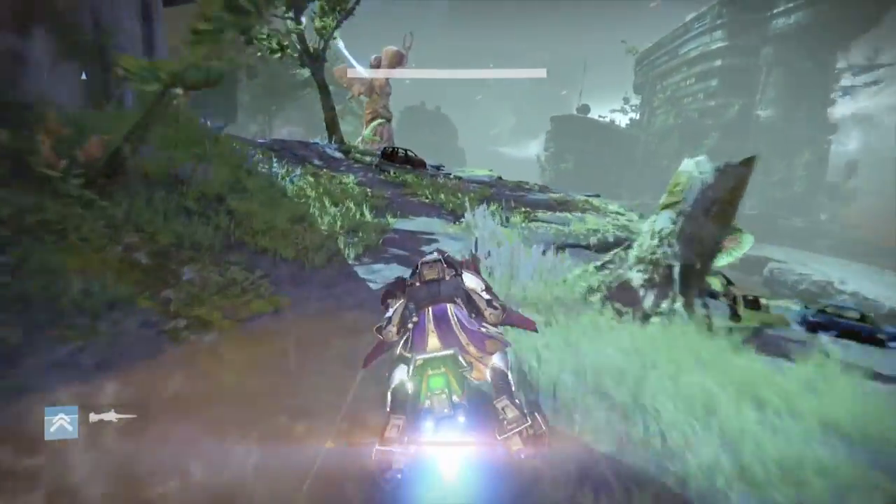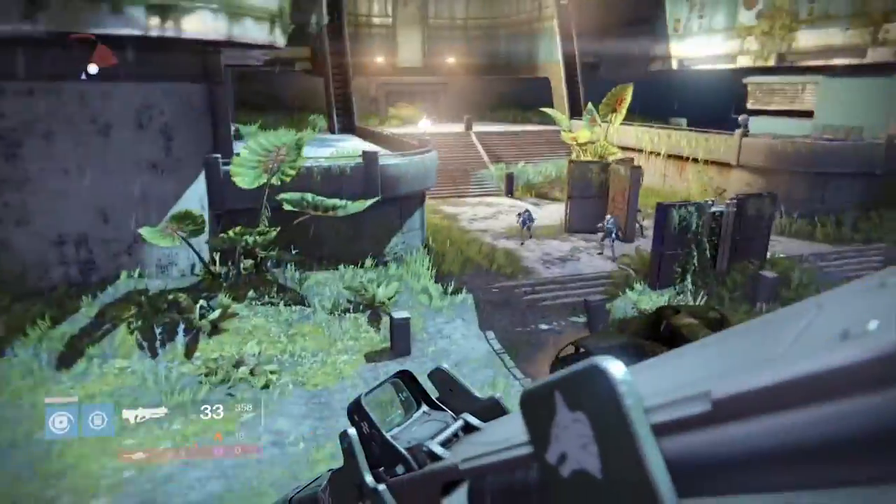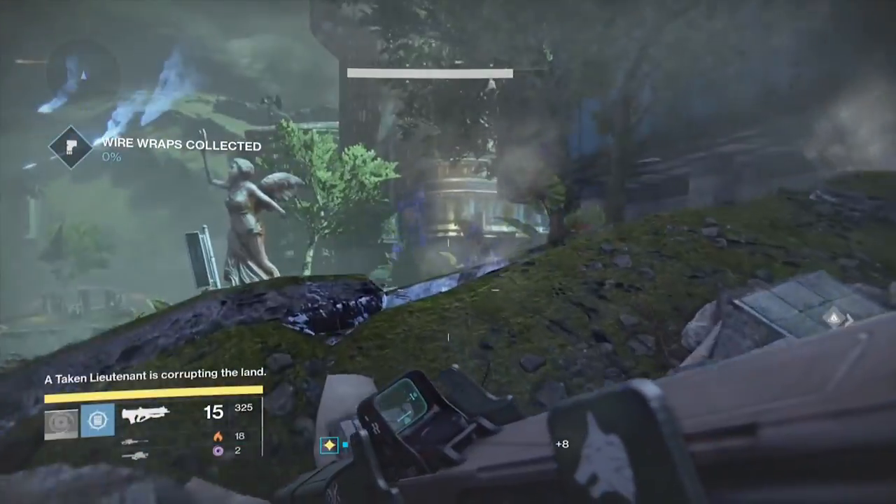You will probably have to kill some time here before the Taken event pops up, so grab a patrol mission or farm for spirit blooms while you have a few minutes. Once you see the prompt in the left corner that Taken forces are corrupting the area, it's on.